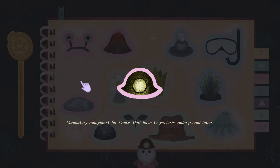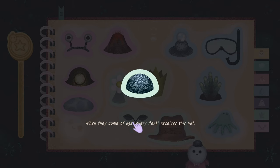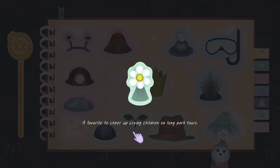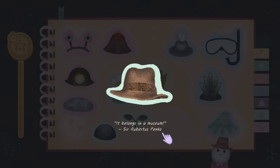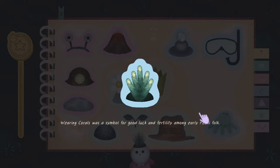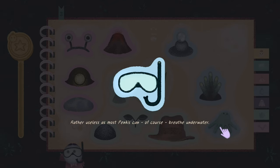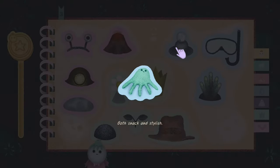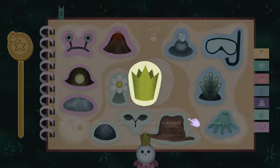'Mandatory equipment for Pankies that have to perform underground labor.' 'Before they were captured, Panky sages wore mushroom caps to show their wisdom and experience.' 'When they come of age, every Panky receives this hat.' 'A favorite to cheer up crying children on long park tours.' 'It belongs in a museum.' 'Only the head Panky foreman of the park staff is allowed to wear the crown.' 'Wearing corals is a symbol for good luck and for fertility among early Panky folk.' 'Cult of the bubble wore these hats on missionary expeditions underground.'